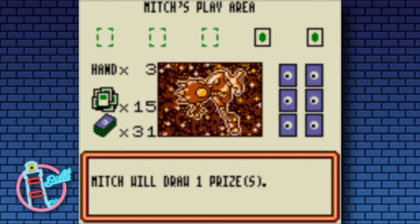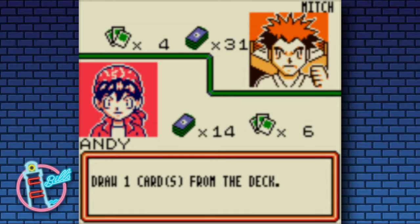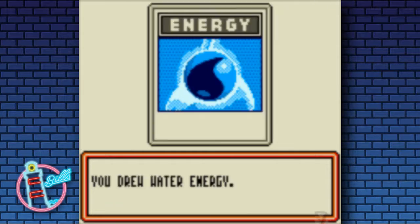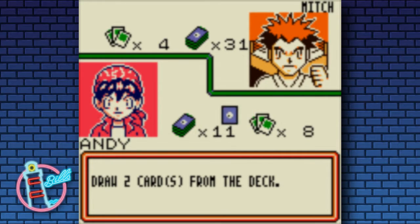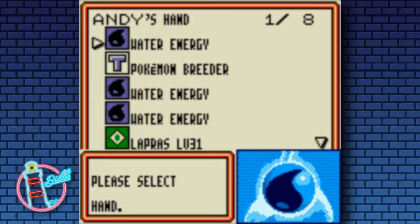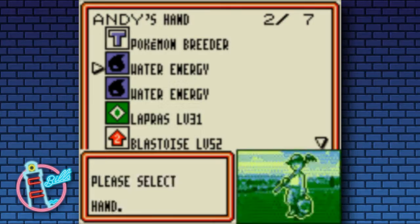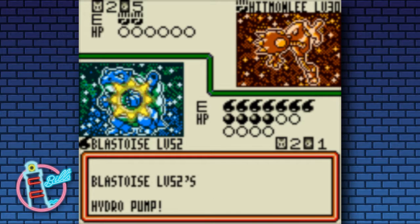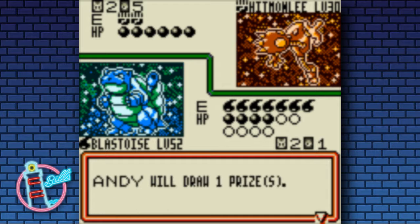We do lose one of our Blastoise. But we are sitting on — how many prize cards is that? One. There's Pokemon Breeder — just load them up. Now I'm just going overkill putting on all of these energies. But 60 is the max that you can do with this attack.